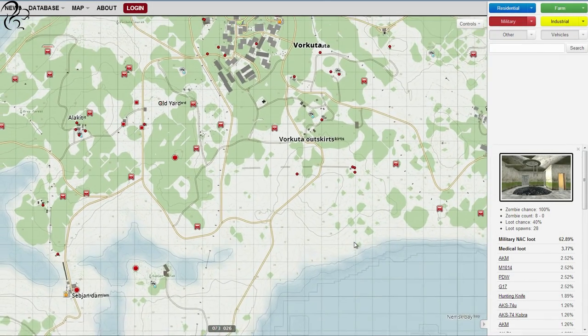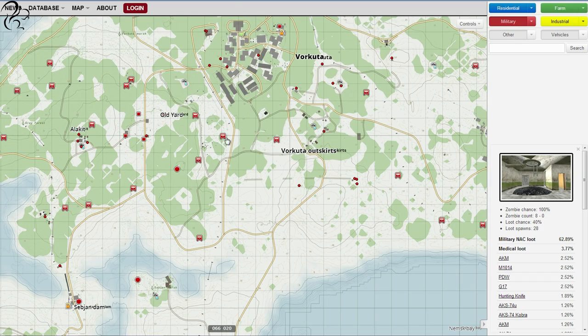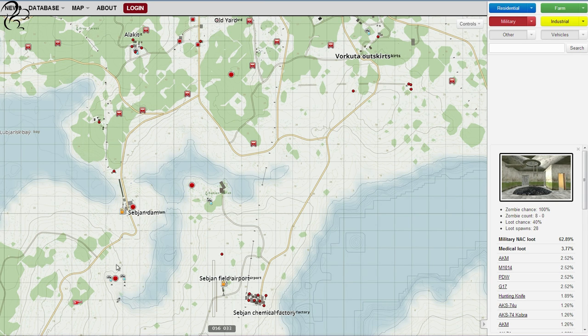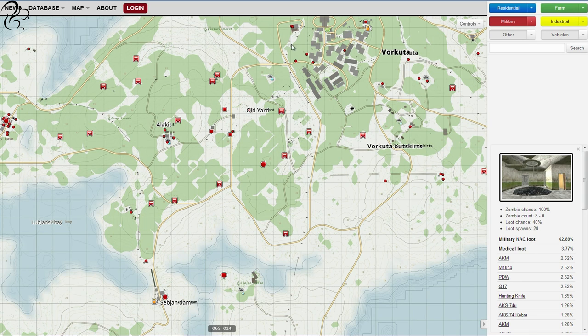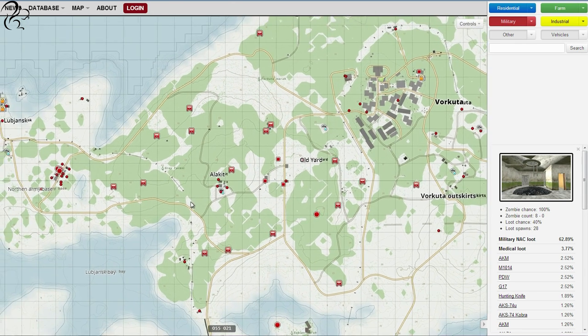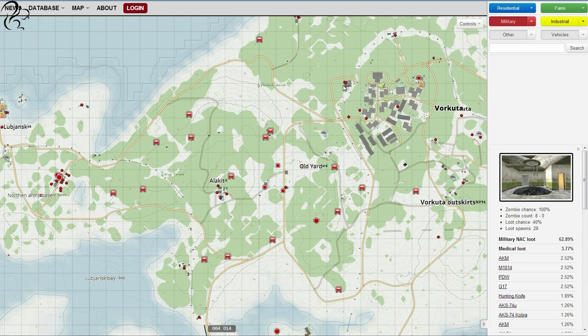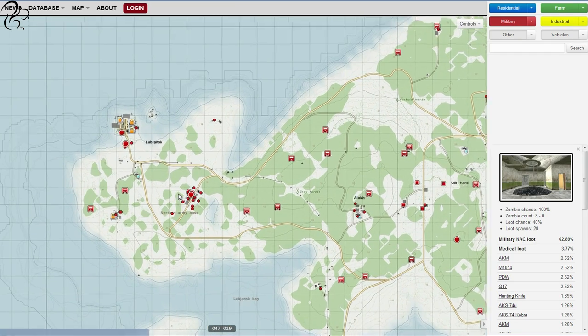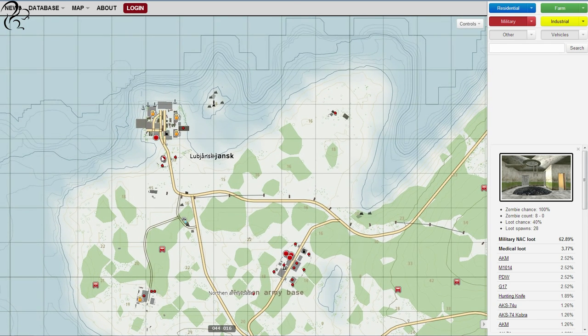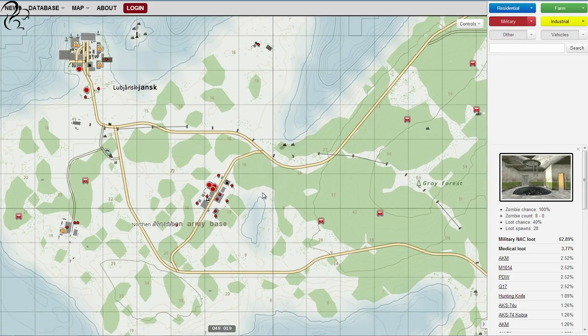On the map, the routes I showed you come from Vorkuta down the road — these are the deer stands — down to the chemical factory and towers. The other route takes you from Vorkuta through deer stands, a military tower, three more deer stands, and back down to the dam. There's also a third route from the heating factory, through more deer stands, through Alakit, through further deer stands, into the northern army base which has barracks, and then up into Lubjansk which also has military barracks.